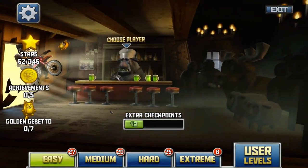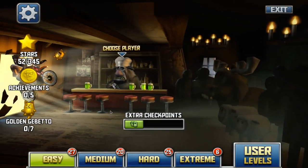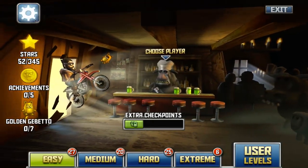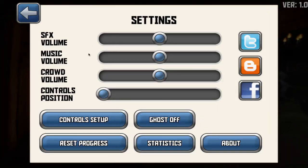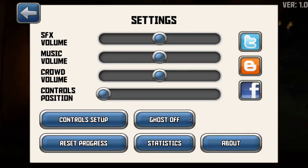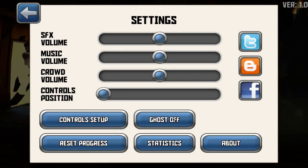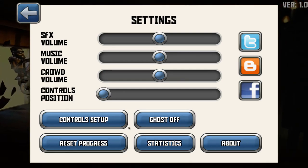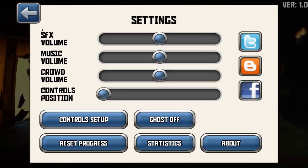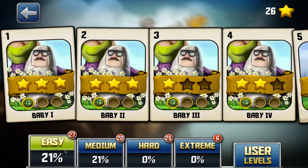You are trying to accomplish each level and collect as many stars as possible. This is the home title screen. You can go to the gear icon and change the sound volume, controls, link it to Twitter and Facebook, turn the ghost on or off, change the control setup, and see all your statistics.